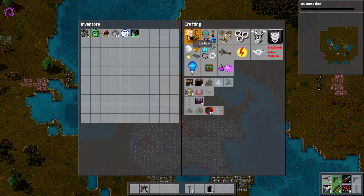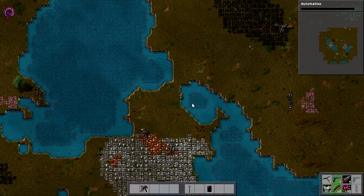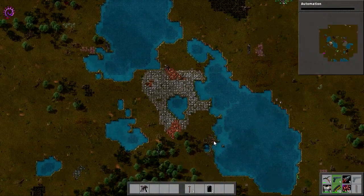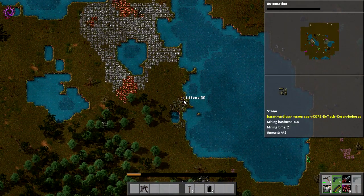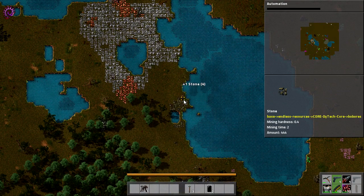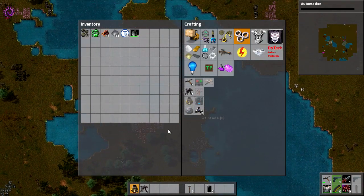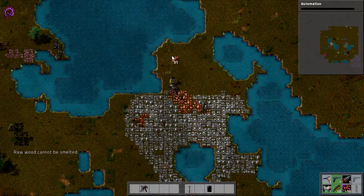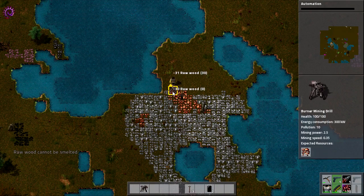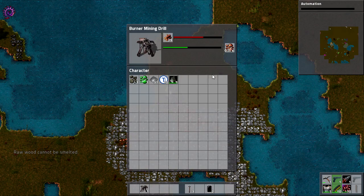Do we have enough stone for a stone furnace? We need five stone. There's some stone down here — we can go mine some stone manually. Some of the resources, as you probably noticed, are endless. Some of them aren't — I think that's a mod, I'm not entirely sure. But I'm A-OK with them being endless. If you're not, then leave a comment. I tried to put it in the wrong slot, but I was completely daft.